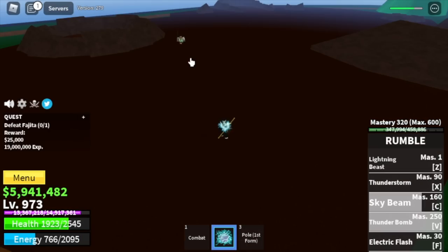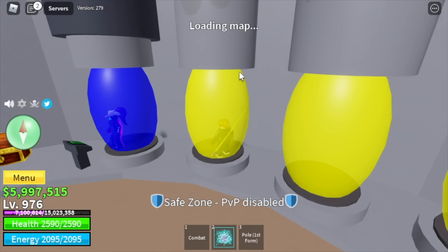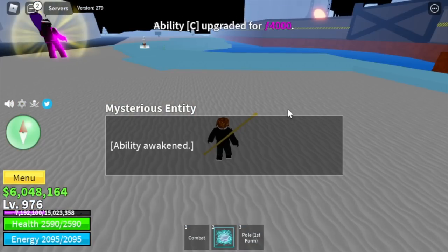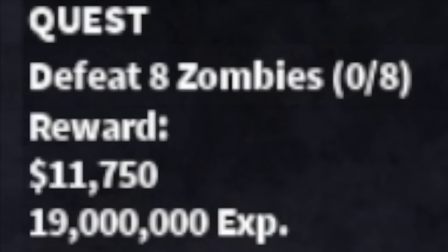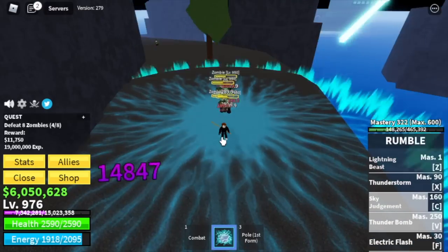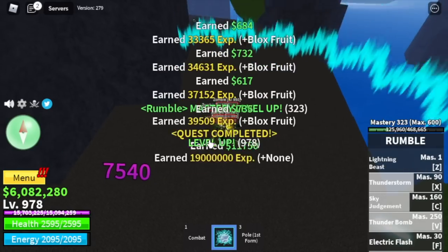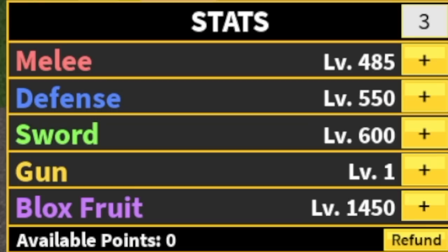We're going to grind here until we reach level 975. After that, unlocking another skill — the C skill — which will cost us 4,000 fragments. At Graveyard Island with the zombies, with the help of the Pole, we have 6 skills to damage the enemy, so we can burst any enemy in the second sea. Grind here until you reach level 1,028. Stats: Melee 485, Defense 550, Sword 600, Black Fruits 1,450.